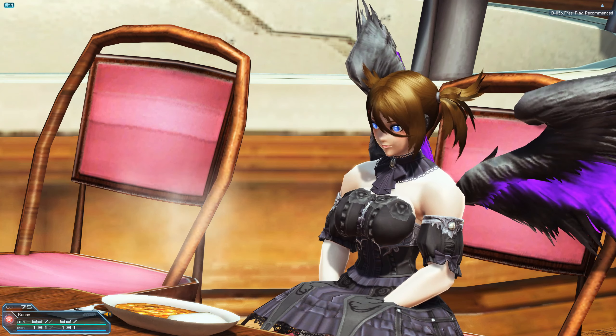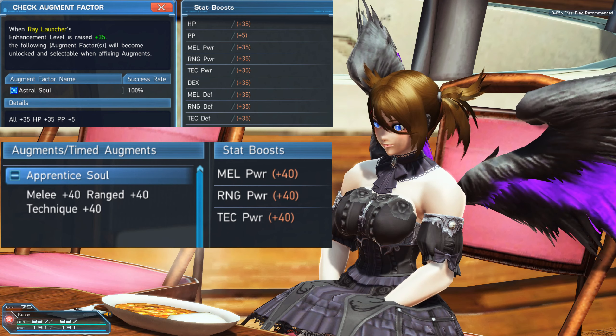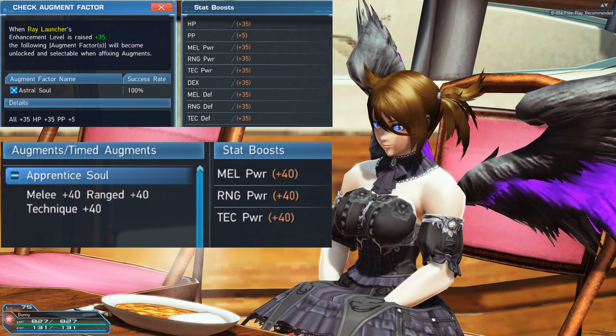Some of you might ask about Apprentice Soul, but Apprentice Soul only gives you 40 to all attack — it doesn't give you any defense, no dex, no HP or PP. So Astro Soul is way better than Apprentice Soul. Also, you can only have one soul-type augment on your equipment; you cannot have both of them.